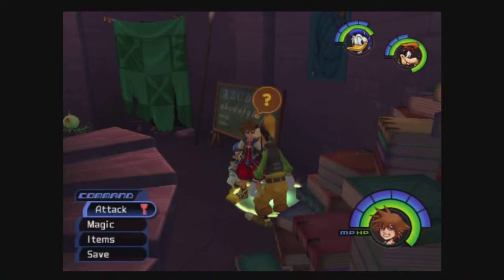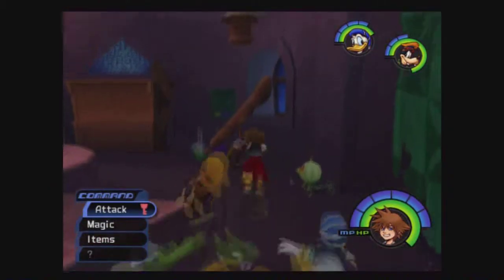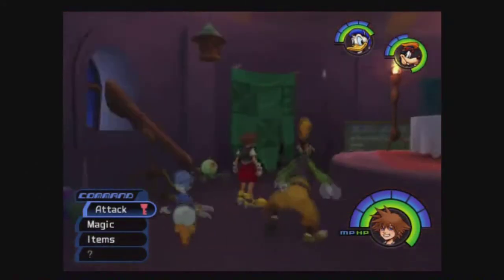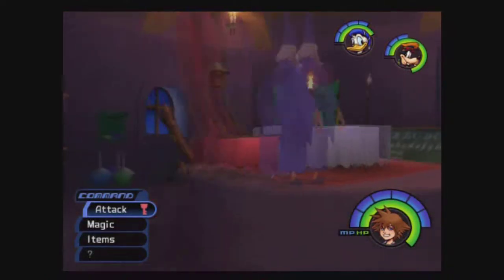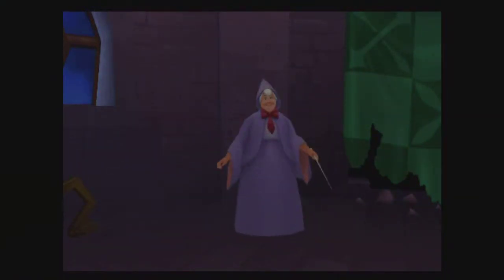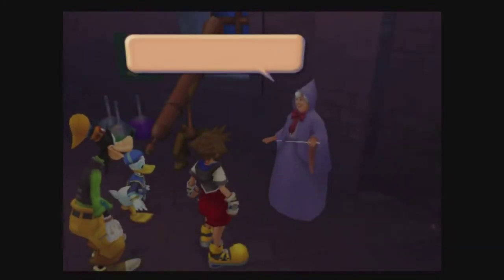Hey guys, on the last episode we finished off Monstro and obtained an item called Water Gleam. Now we are here in this magician's study to figure out what the Water Gleam actually does, so let's take a look at this.